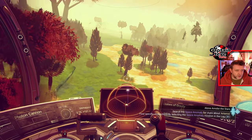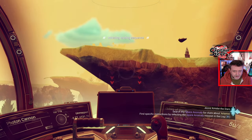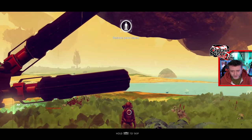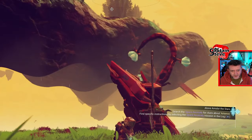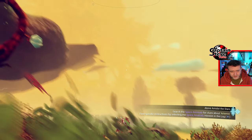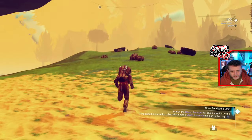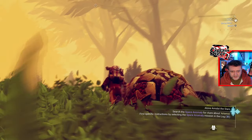Wouldn't it be cool to come across a jungle-like planet? This has just turned into something out of freaking Avatar, mate. This is cool — no way! Floating islands and all sorts of shenanigans going on here. Oh my days — is this the nicest planet I have landed on so far? Look at the size of that star bramble! Look at the size of these trees! This one demands to be freaking explored. This is epic, isn't it?